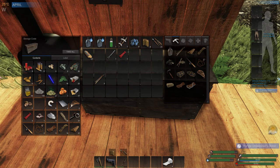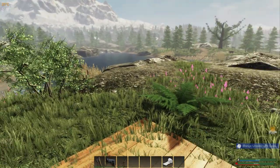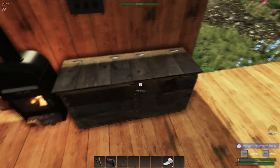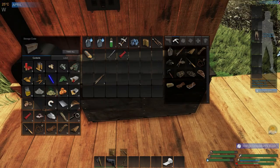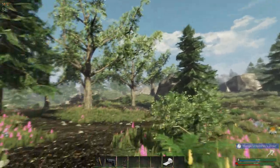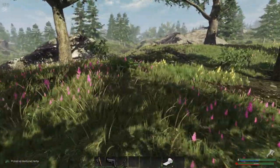One thing I wanted to do for fun is run out and find a bear to show you the death animations — they're actually really cool in this game. But I don't want to lose what I have without another storage crate. I am pretty full right now. I do have that lockbox key, so let's do that first. The sun's going down so I don't have much time, but where I'm going is just out this way a little bit.